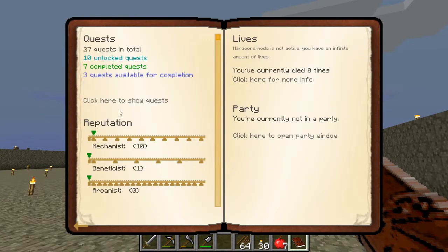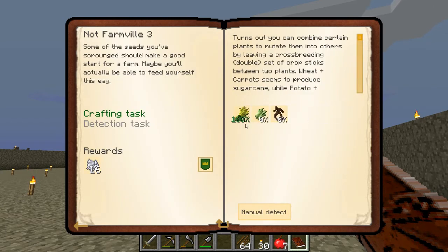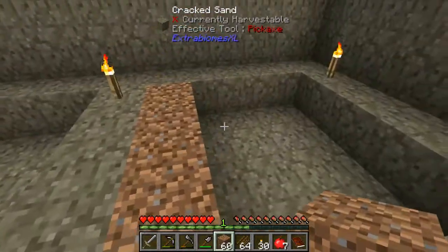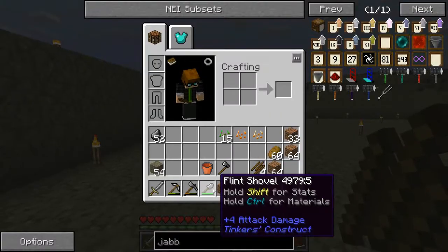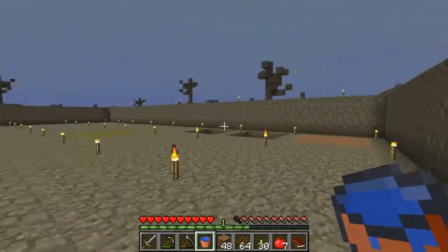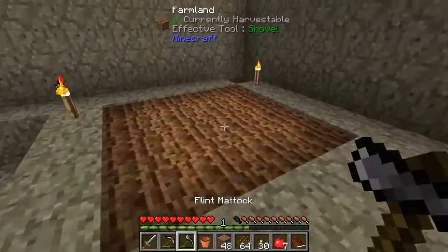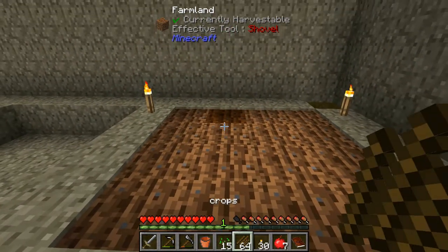We've got to continue on with the quests. We've got the wheat now — but you can't just plant the seeds as you would normally in Minecraft. I've got some water from out there. I've secured myself off. Let me put a water source here. When you till all this, you can't just place the seeds into the ground — that's what these crop sticks are here for.